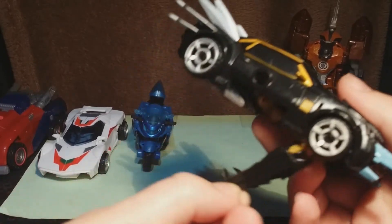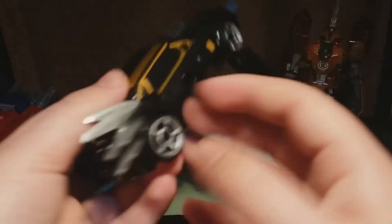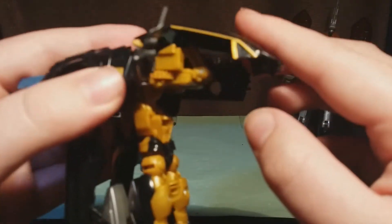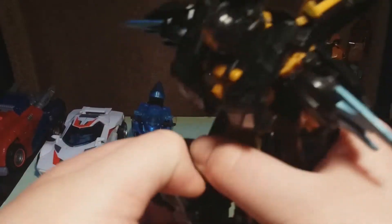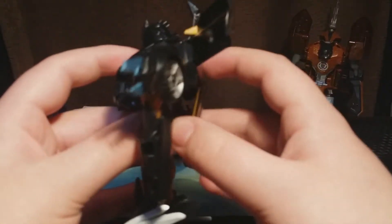For the transformation: take these pieces and move them down, then open up the doors. Disconnect this back piece from the top, move this entire section down, then the roof moves down even further. Grab the front and sort of split it open — the entire piece flips back, which auto-transforms the head. Come to the bottom, detach the legs, and move the feet out. I apologize if this guy's a bit difficult to see because of the dark background. There's Bumblebee in robot mode. You can see this guy's a bit hollow at the back.